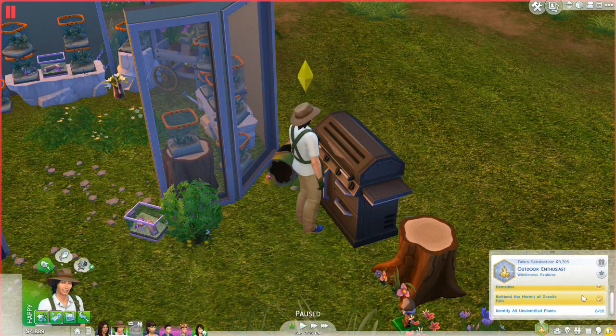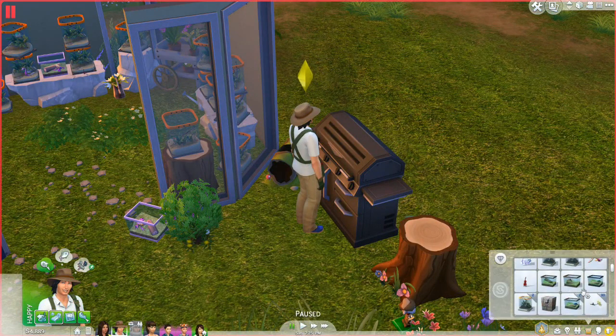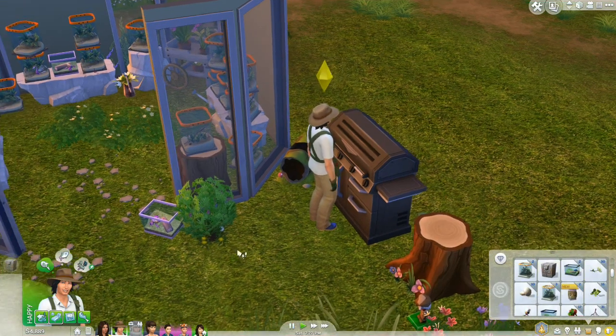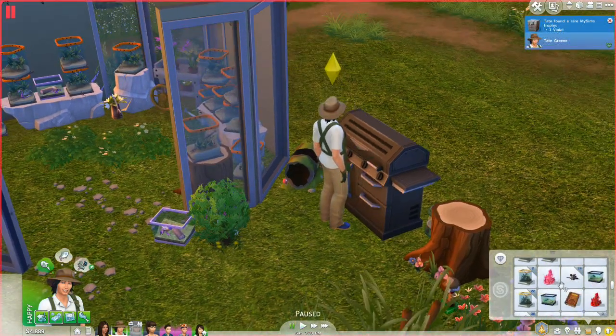Tate's at level six of the skill. He can now brew the clear mine distillation and fire leaf extract remedies. So those will be some new remedies we can have him work on. I think we can identify the unidentified plants now! Oh, and we apparently have a mysterious time capsule - let's open it up. A violet!